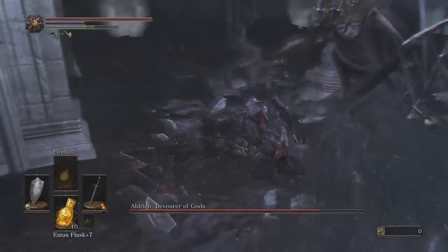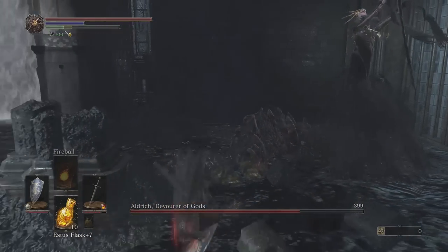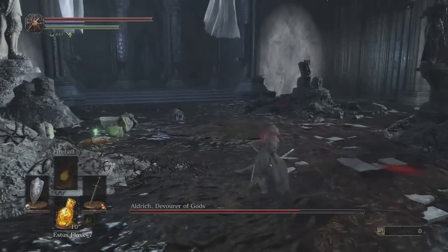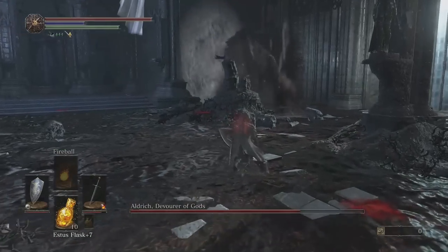He will slam his staff into the ground, vanishing and causing an AoE. You'll want to make sure that AoE doesn't hit you, as it hits quite hard, and you'll want to make for the middle of the room. Look around for him to appear and again charge in and repeat this process.